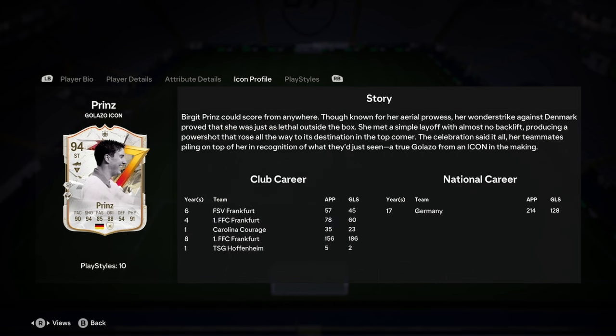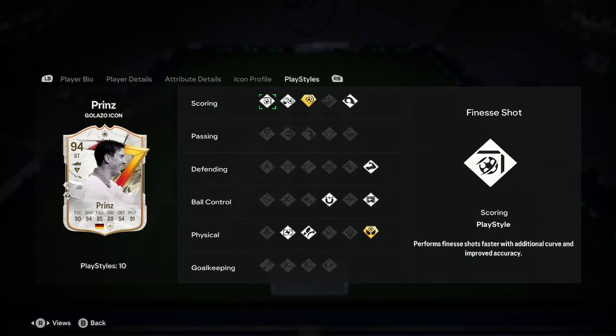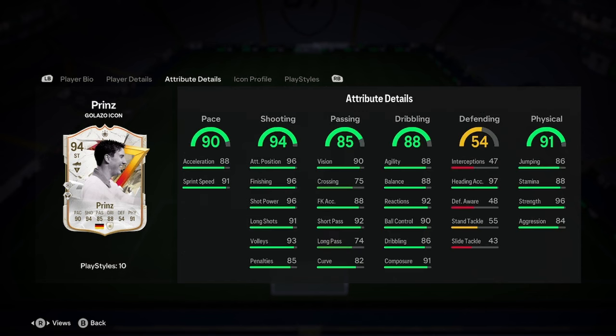Here's our icon profile, by the way, if anyone wants to look. We've got finesse shot, chip shot, power shot plus, power header, bruiser, first touch, press proven, aerial plus, traveller, and relentless.